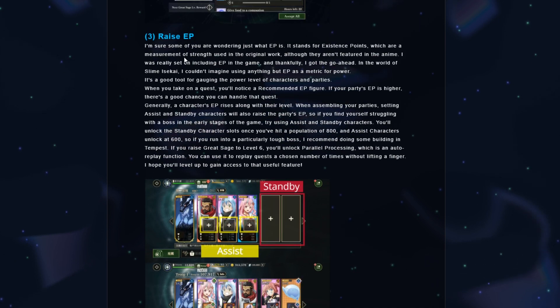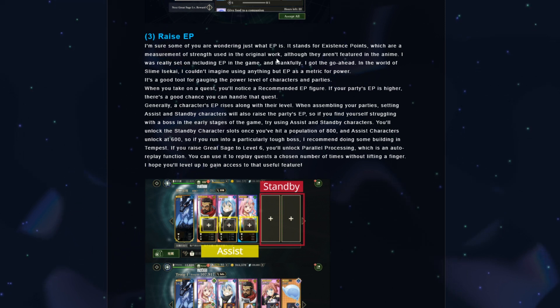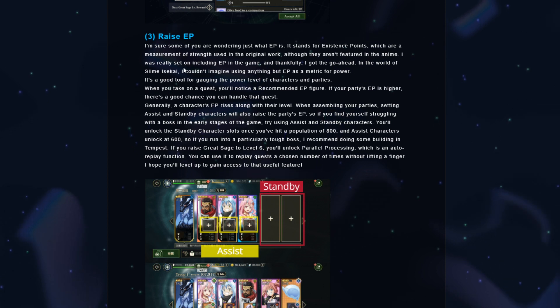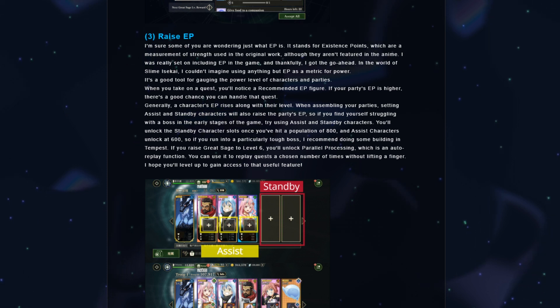Then there's raising EP. Some of you are wondering what EP is — it stands for Existence Points, pretty interesting, which are a measurement of strength used in the original work, although they aren't featured in the anime. The developer was really set on including EP in the game and got the go-ahead. In the world of Slime Isekai, they couldn't imagine using anything but EP as a metric for power. So this will be a combat power tool — it's a good tool for gauging the power level of characters and parties.